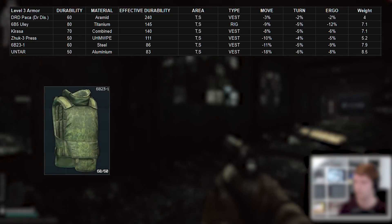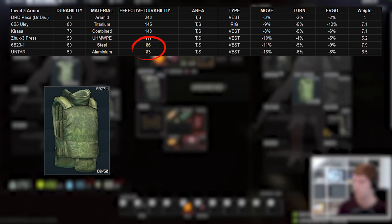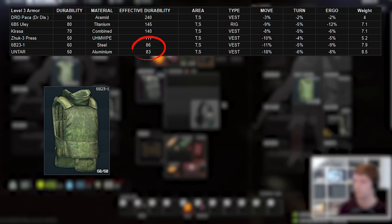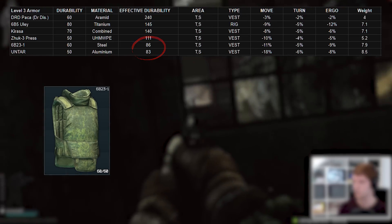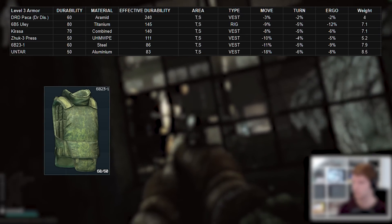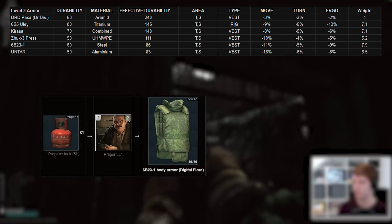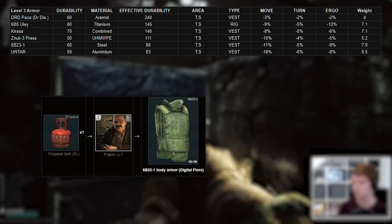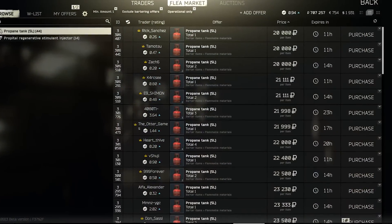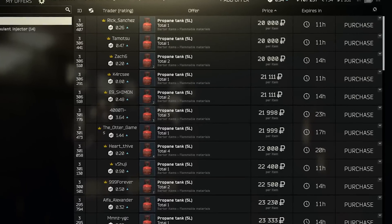Finally we have the 6B23 and the Untar at the bottom of the list with almost identical effective durabilities. These are armor steel and aluminum material types respectively. With a new 6B23 costing 51k at Ragman 2 I personally think this is too much. There is a barter for 1 propane at Prapor 1, which can make this insane value at the start of the wipe because propane can go for 20k or lower on the flea market, which is cheaper than a Module 3M.